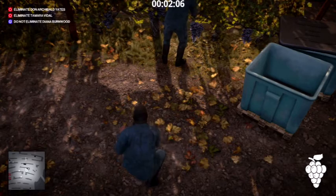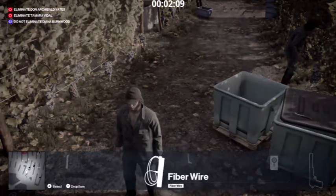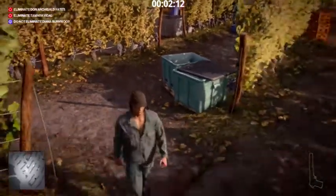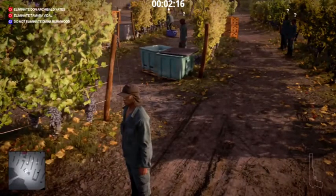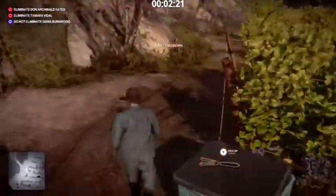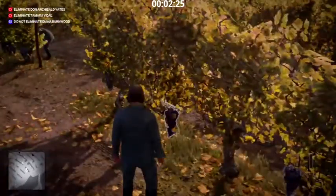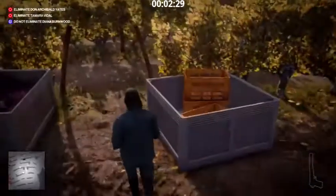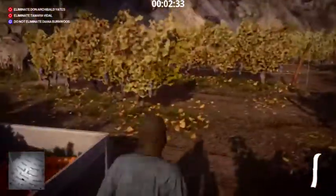So crouch down behind him, place the grapes, and then throw the coin. Obviously I ran out of coins here so I threw the grape knife. And then look, they turn round because they're distracted — they go whoops, there you go. So that is the simplest guide I can give you: crouch down behind them, place the grapes, throw an object. Make sure it's still in line so he turns round and walks, and then bang he's going to slip over.